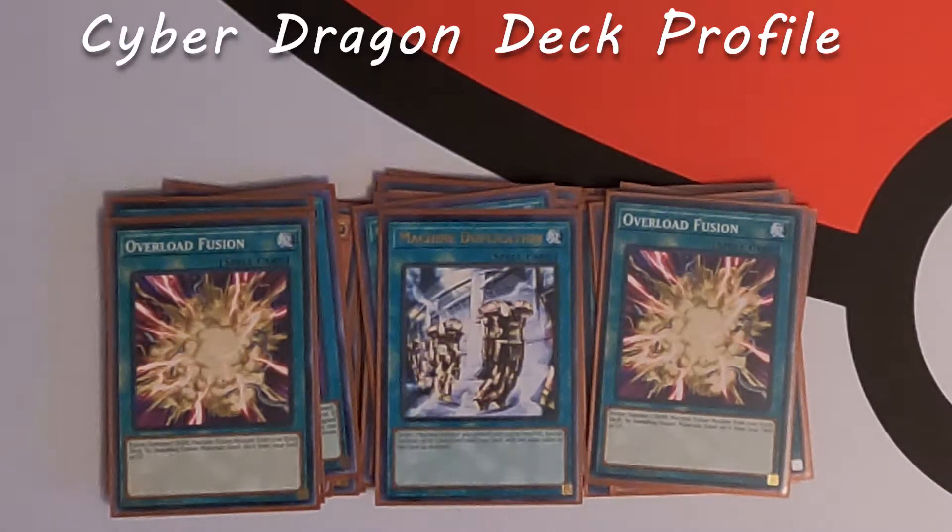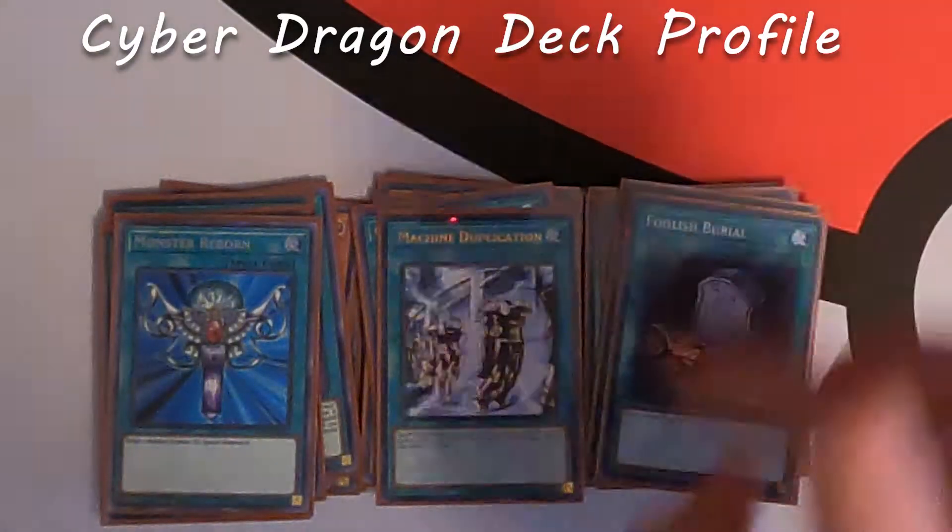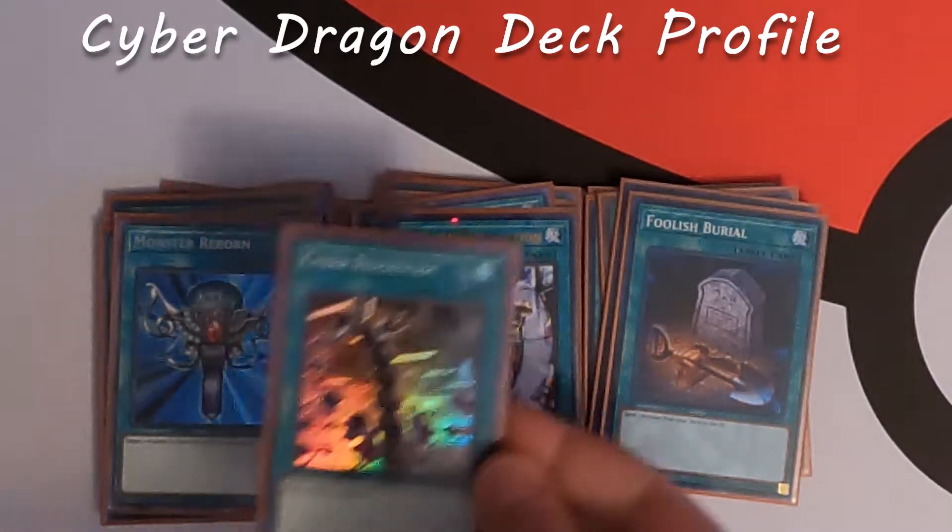Some more generic spells we play include Monster Reborn and Foolish Burial. I was debating playing Cyber Rev System — basically a monster reborn for Cyber Dragon monsters where the summoned monster can't be destroyed by card effects — but I'd rather be able to pull any monster from either graveyard using Monster Reborn. With Foolish Burial, since Herz has a graveyard effect, you activate Foolish Burial, dump Herz, and then pick up your cards from there to continue your plays. Both are nice generic extenders.